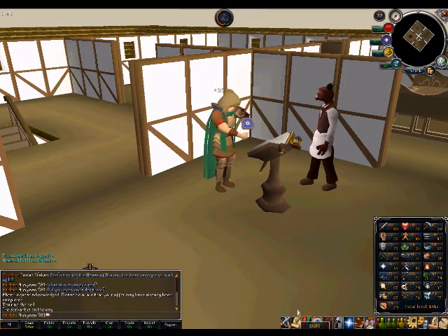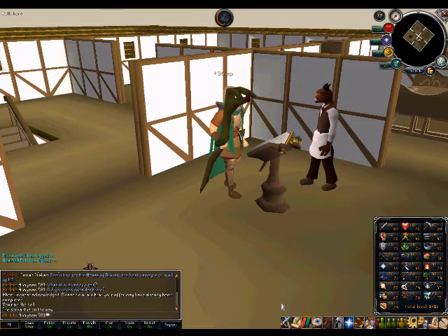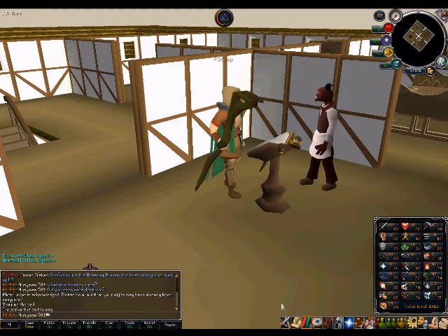Bones to Peaches requires at least one mil startup money, most of which goes towards the mage training arena. To make Bones to Peaches tablets you will need at least level 67 construction and a teak eagle lectern. The tablets will earn you a reasonable 350 to 360 gp profit and can be made fairly quickly.